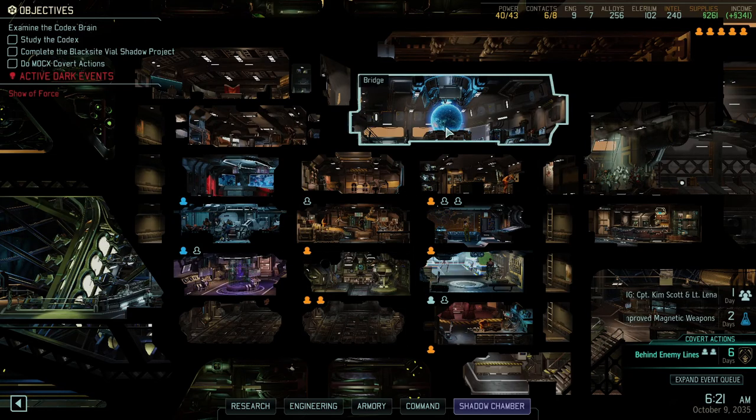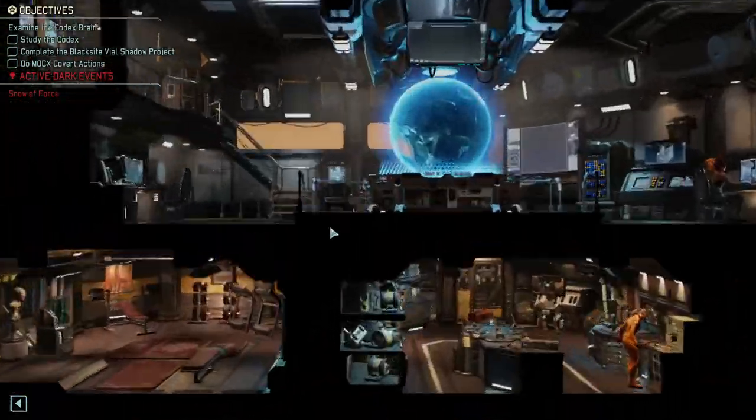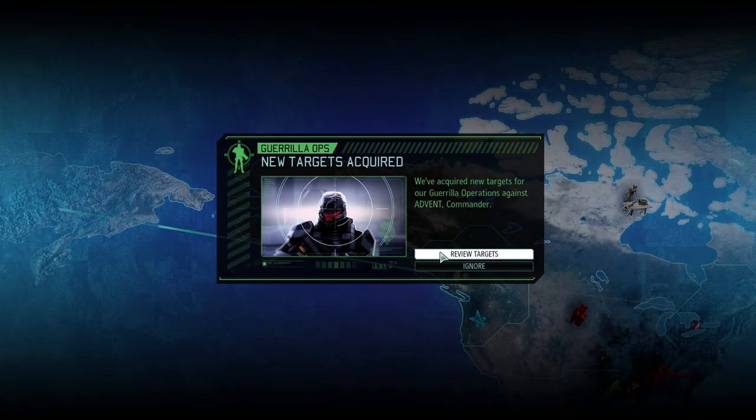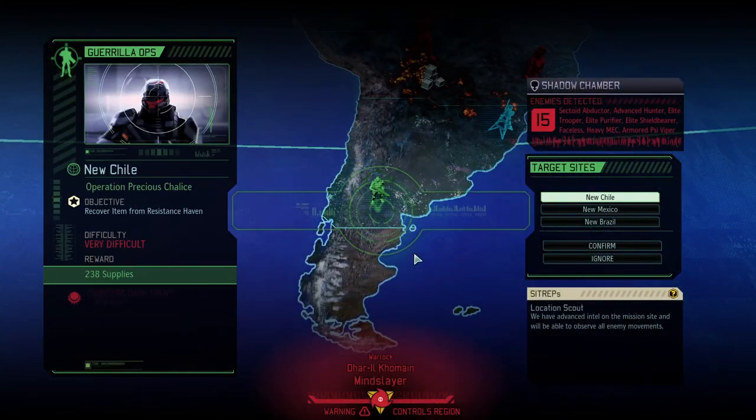We're doing this Heavy Weapon. Alright, we have that now. I don't think we really need any of this right now, so I think we'll leave it open. I think we have some other things we might want to build. Oh great, a Guerrilla Ops — wonderful! 238 supplies, we could do with the supplies.